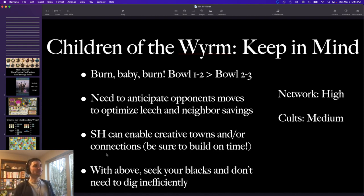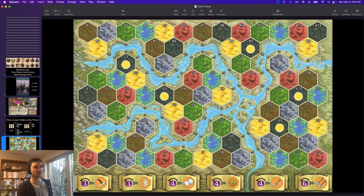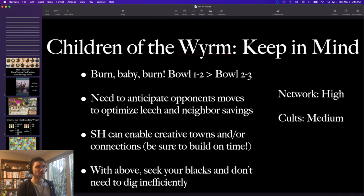One of the reasons Children are tricky to master is that you really need to anticipate what your neighbors and opponents are going to do. Figure out where they're going to build and upgrade, and make sure you're positioning yourself to take advantage of lower coin costs and cheap conversions. Black on base map has the ability to upgrade ship and build up dwellings — how much better is it if you only have to pay one coin per dwelling because you waited one extra round for yellow to do their shipping spree first? Make sure you upgrade when you're going to get leech back, and wait when you're going to get lower costs.